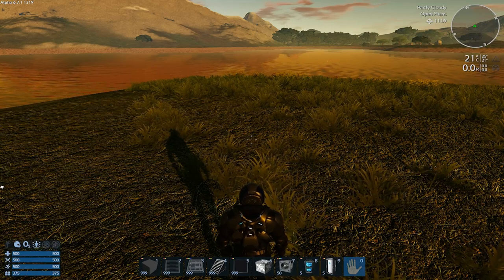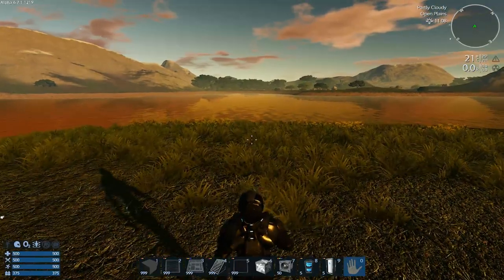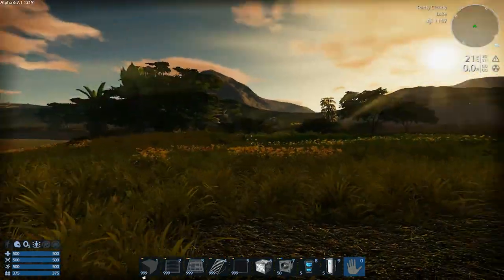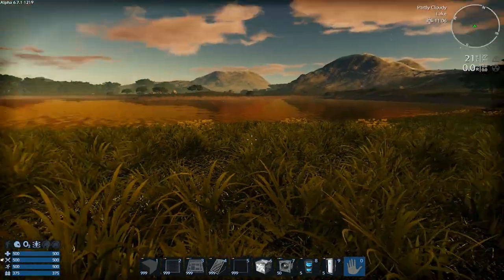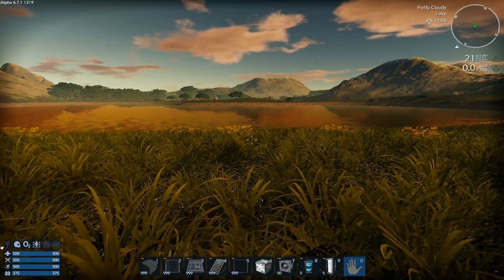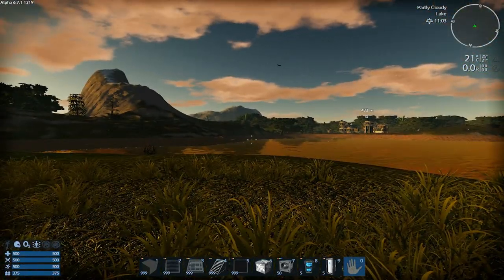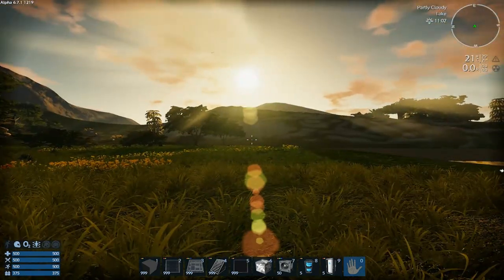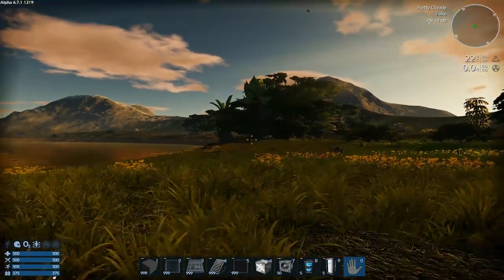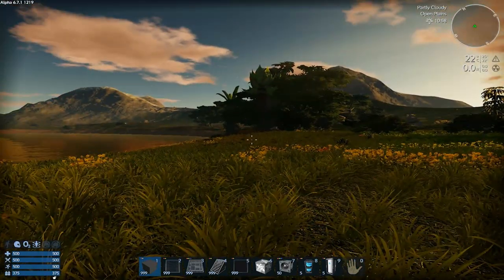What's up everybody, Spare Whatgun here from Sleepless Nights with another episode on Empyrion Galactic Survival. This episode we're doing something a bit different — as you can tell by the fact that there's nothing around me and by my hotbar, we're actually in creative mode. I'm going to play around for an episode or two designing a new capital vessel to be used in survival mode.